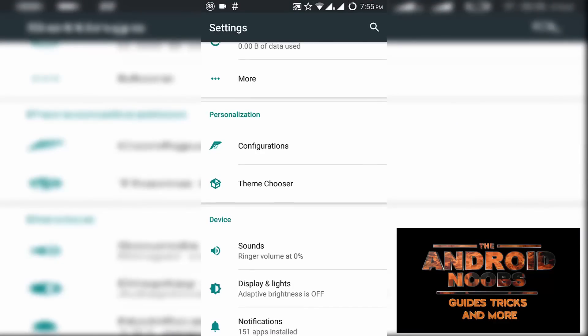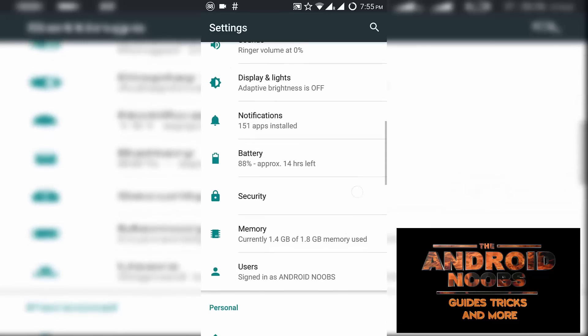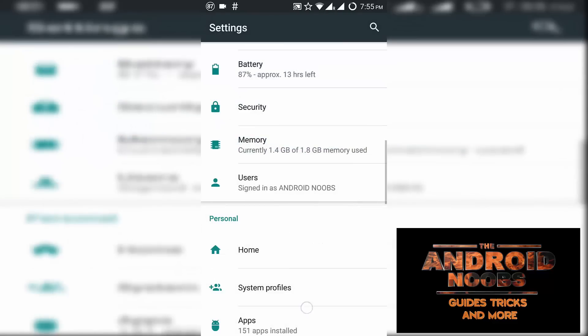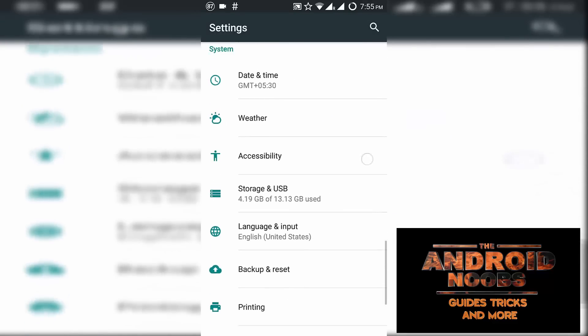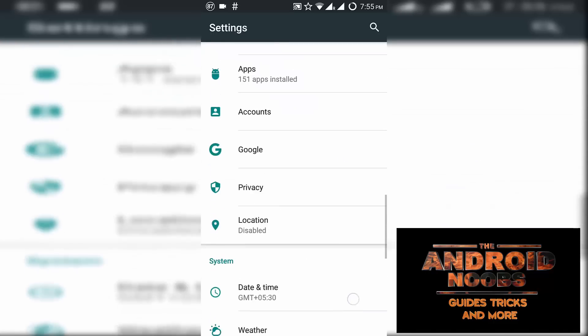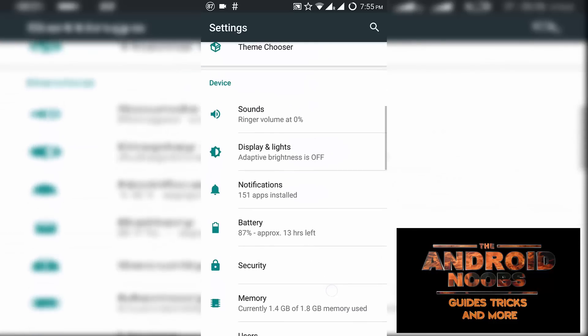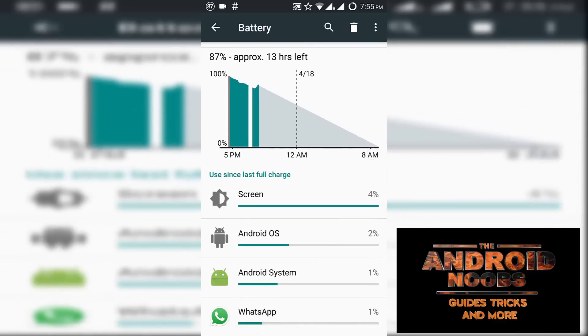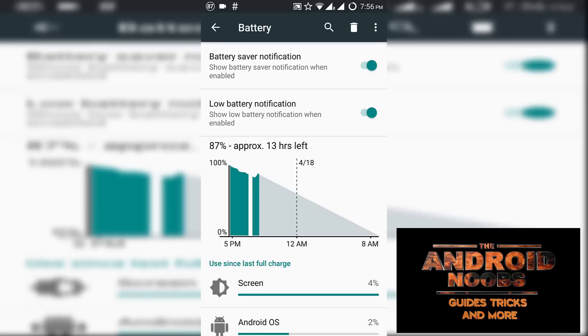The overall experience with this ROM is great — it is the best ROM available for the Yu Yureka to this date. Memory consumption is high based on my usage, but I use my phone a lot. The ROM also has a kernel auditor built in. Battery backup is not great on my device, but according to other reviews it is extremely good and you won't face any lags.